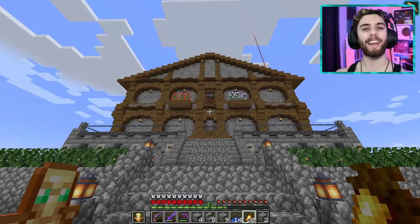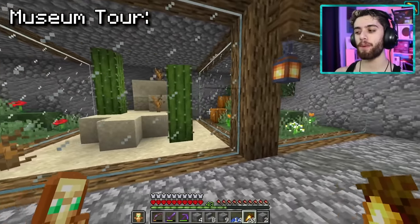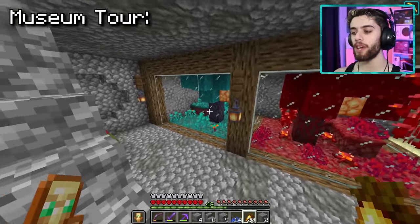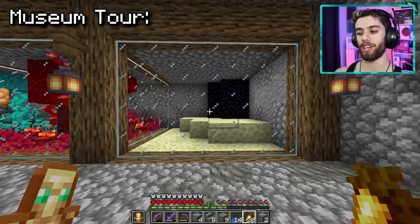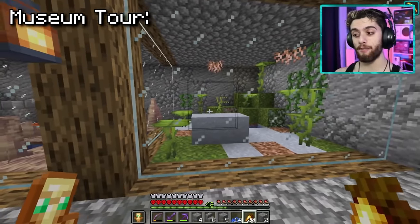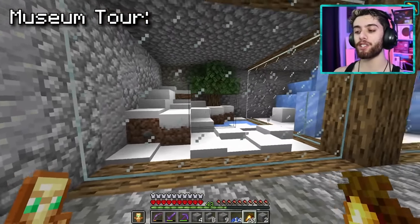Now it's time to do the official Farzee Biome Museum tour. Starting over here we have the plains biome, the desert biome, and the flower forest biome. We have the dark oak biome, the spruce taiga biome, and the jungle biome. Going downstairs we have the nether warped forest, the nether crimson forest, and the end dimension. The savannah biome, the swamp biome, and the mesa biome. Up on the top floor we have the lush cave biome, the dripstone biome, and the underwater deep ocean. The mushroom island, the ice spikes biome, and finally the snowy plains.